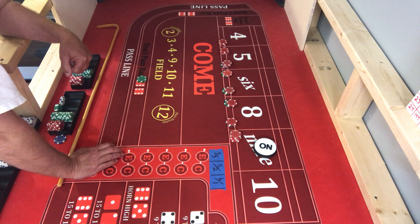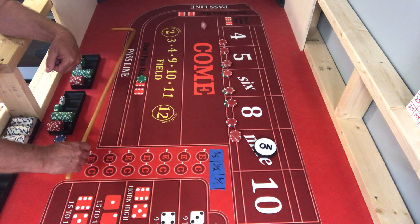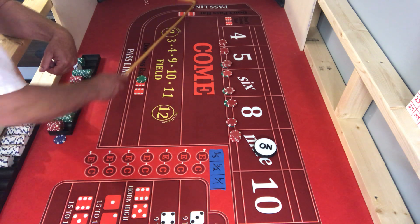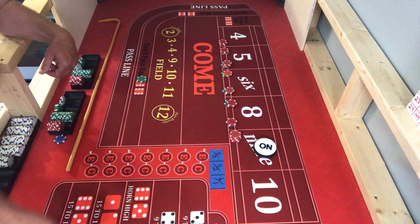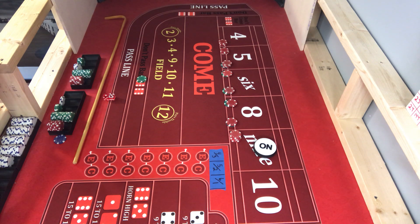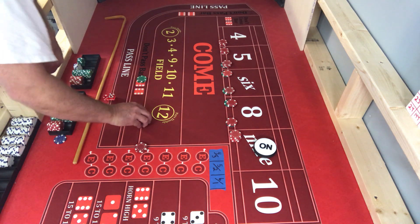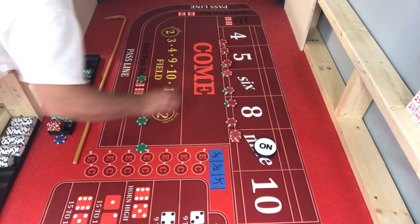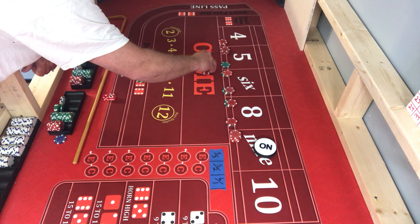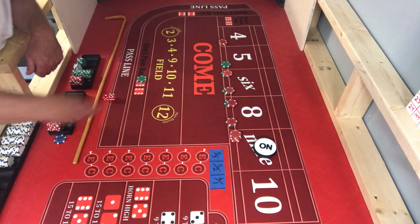Bets will not be working on the come outs. We got pressed up nicely. There is some snake eyes. There is a midnight. There is a six — six is going to pay 35 to both of them. Both of them will press up their five, collect the green chip. That's a quarter there, 30 there.